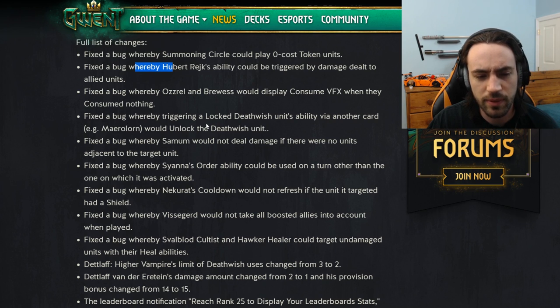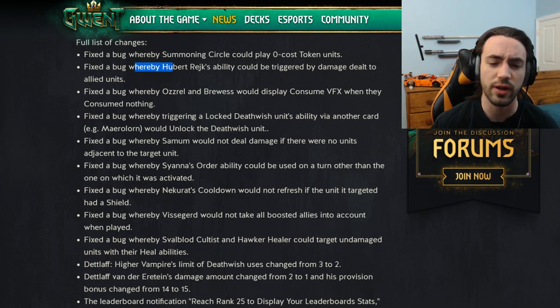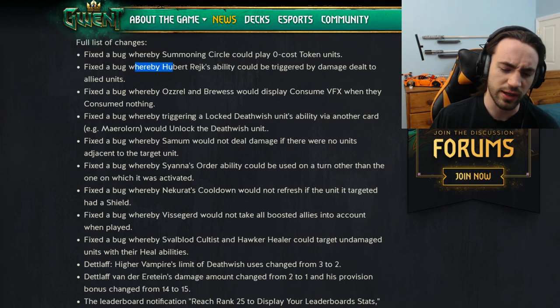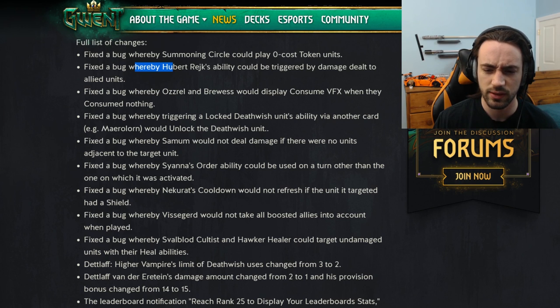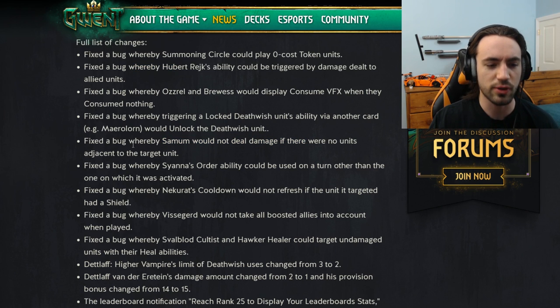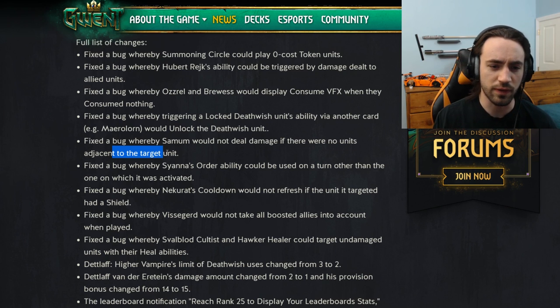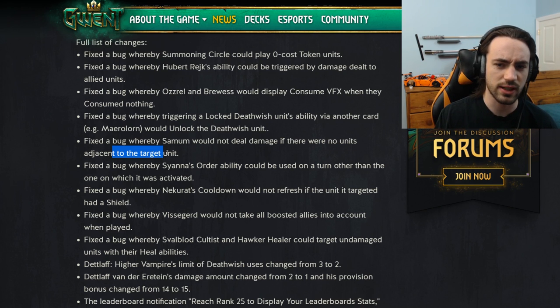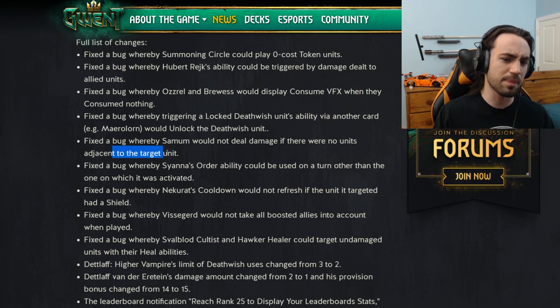They fixed a bug where triggering a locked deathwish unit's ability via another card like Maylorn would unlock the deathwish unit. For example, you'd have a locked Harpy Egg, play Maylorn, and it would unlock the Harpy Egg — obviously a good fix. They also fixed a bug where Samum would not deal damage if there were no units adjacent to the target. I actually encountered this bug — I tried to damage the Crone for three, and it just did nothing. The animation played and then nothing happened.